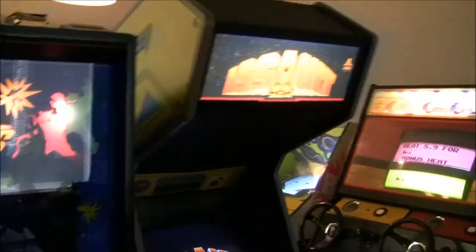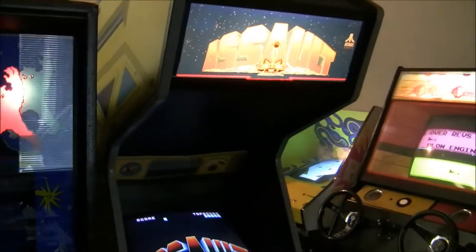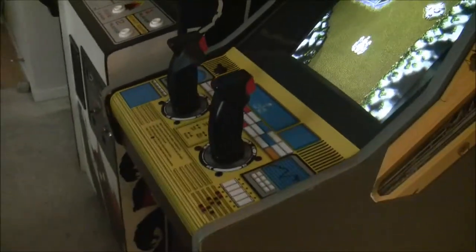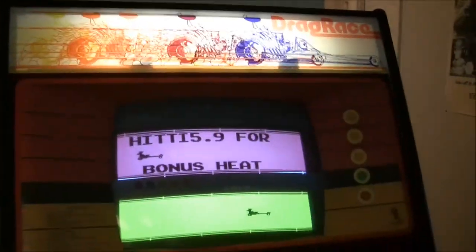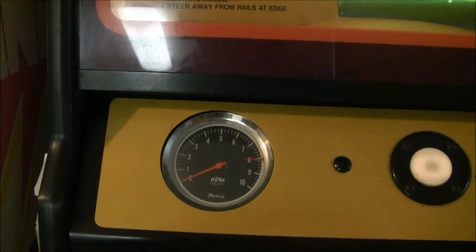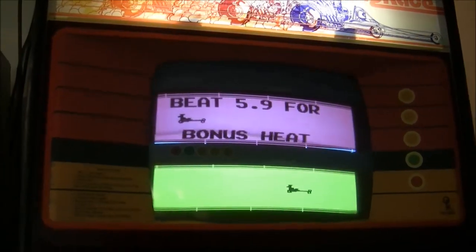Here's my other newer game — it's an Assault, Atari Assault, I think it's '89 or '88. Got a new control panel CPU on this. It's looking pretty good, needs a little more work once they fix the artwork. Next to that is a Drag Race by Kee Games — not one you see too often. I've been planning to do a video on this one. Same cabinet as Sprint 2.